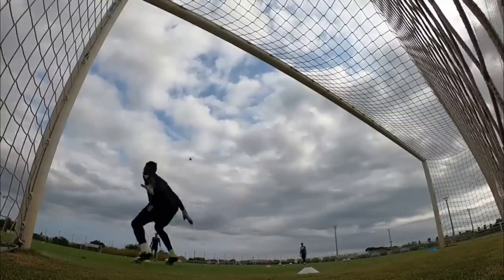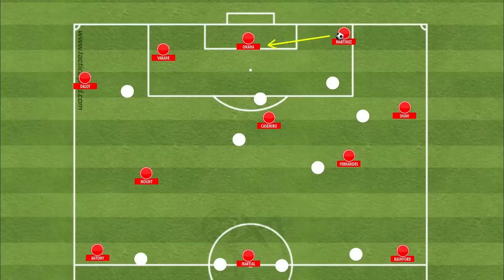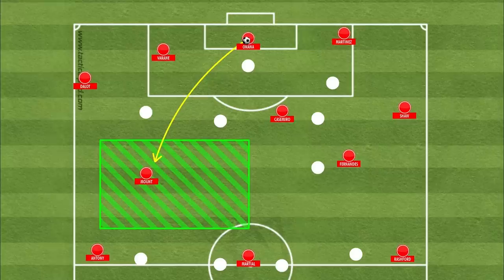In another example, as opposed to the last, the opposition are looking to counteract United's Onana overload in the United box by committing more men forward to the press and pushing one of their central midfielders up onto Casemiro, but in doing so being prepared to leave Mason Mount free and behind in order to retain the vertical compactness of the pressing shape. As the ball goes into Onana, pressure is applied immediately, and because there is now an extra player in the press, that pass to Casemiro to split the lines becomes a lot harder and a lot more risky. With David De Gea in goal United are probably forced to go long at some point, likely conceding possession.